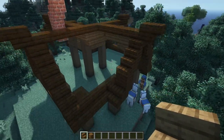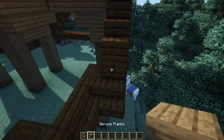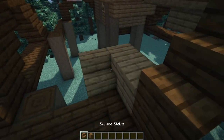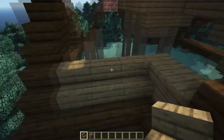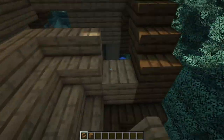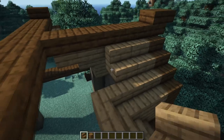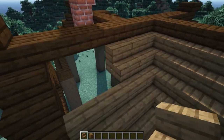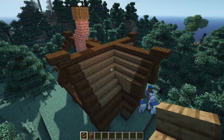Moving on around to the left-hand side, start off with two more spruce planks next to the dark oak planks and then a line of three stairs. Same as before, connecting all the stairs using some spruce stairs. Once you get all of these placed down, this section of the roof should look like this.